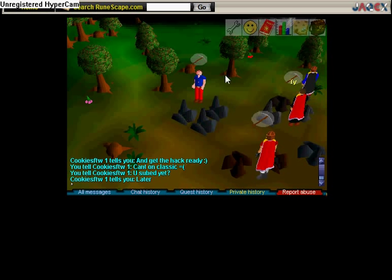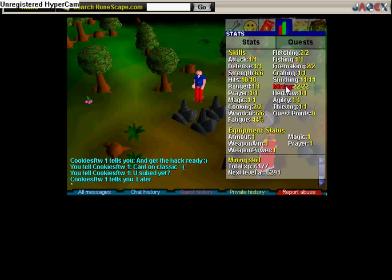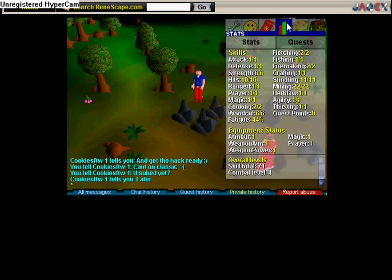First of all, RS Classic is really different from anything I've played before, especially RS2. On my skills, you see, I have good mining — not really, but 22. Basically, I'm just sitting here and a little mining icon means you're mining. I have a steel pickaxe.